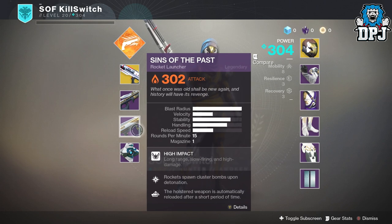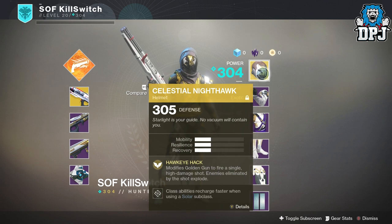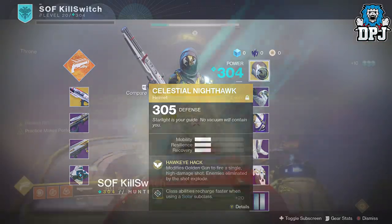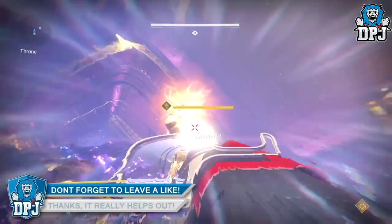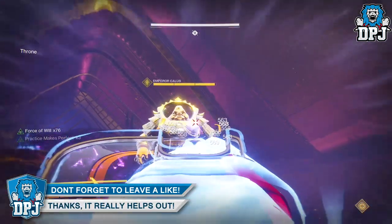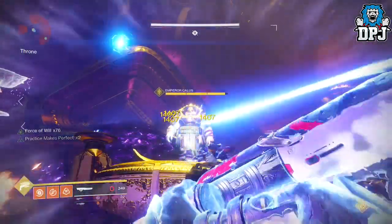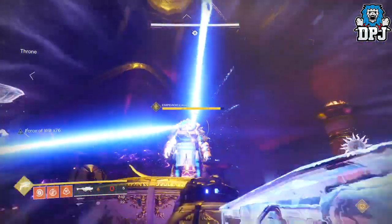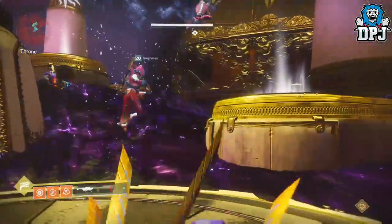We can also see the Celestial Nighthawk being used with a Golden Gun, but this actually deals less damage than you might think, so other options could be better for you. The dodge he uses here is for the instant reload of the wielded weapon, which saves a lot of time. As you can see on screen, while doing damage he uses kinetic ammo first, then switches to his power weapon. When traveling to a second platform, he uses his dodge to instantly reload his Sweet Business before getting on the platform. The raid launcher has a perk that reloads over time, so that also helps.